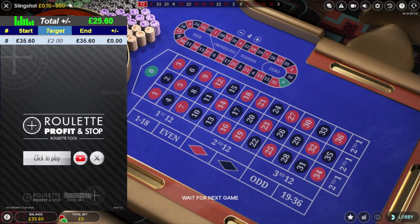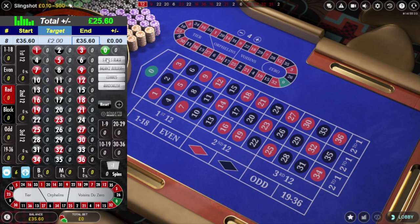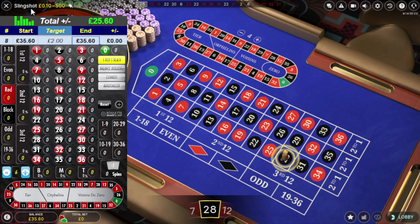Welcome back. I've got a balance in this account of £35.60, looking to make it to £37.60 — another £2 profit — using the Roulette Profit and Stop roulette tool. I click to play, activate the 5 red 5 black, and input the history of numbers from the top of the screen into the tool.